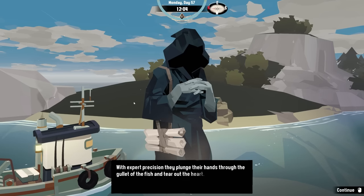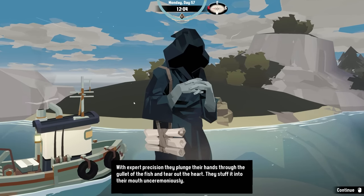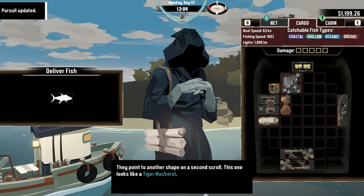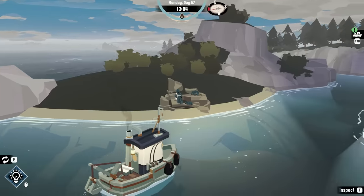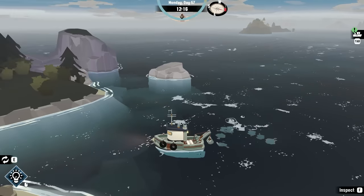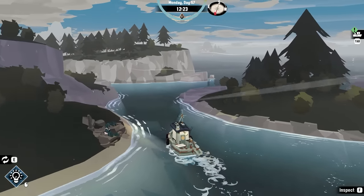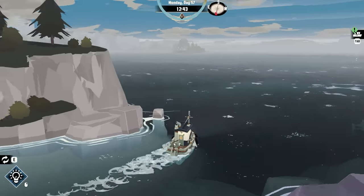With extra precision they plunge their hands through the gullet of the fish, tear out the heart, and stuff it in their mouth unceremoniously. 'More — still empty.' They point to another shape on a second scroll — a tiger mackerel. Well, okay, now you're asking for a lot! I know where tiger mackerel is, but it's not over here.